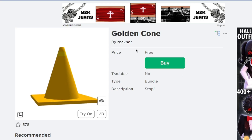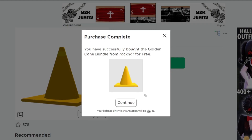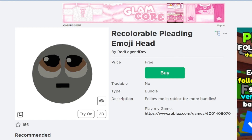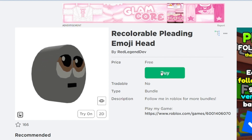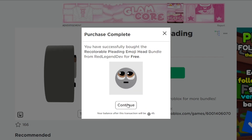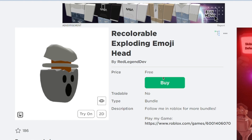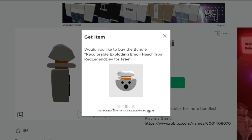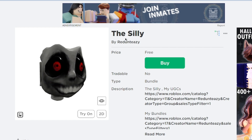The fourth item is the Golden Cone. The next item is the Recolorable Bleeding Emoji Head, created by Red Legend Dev. Then we have the Exploding Emoji Head, and the Silly by Redontizi.